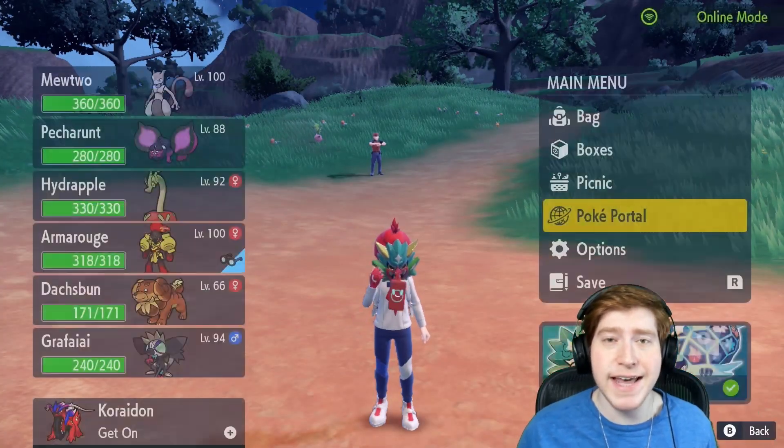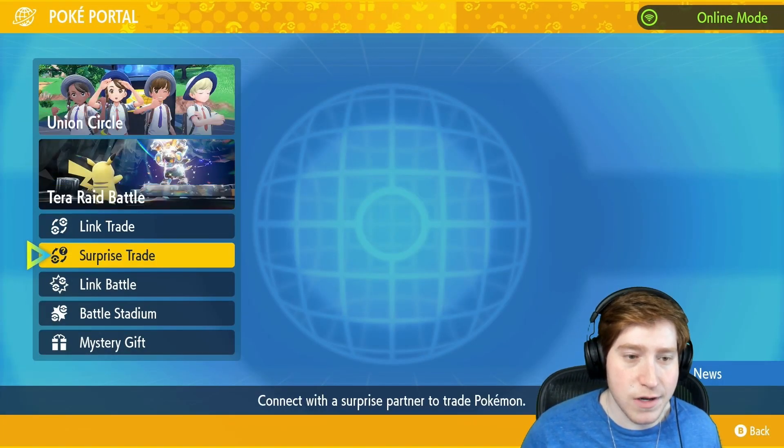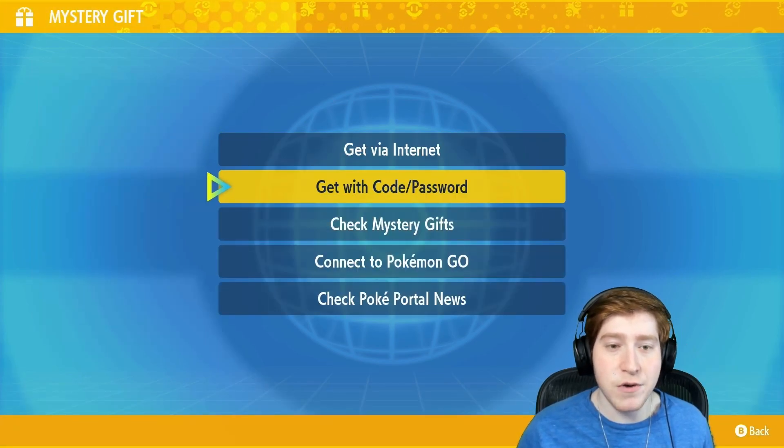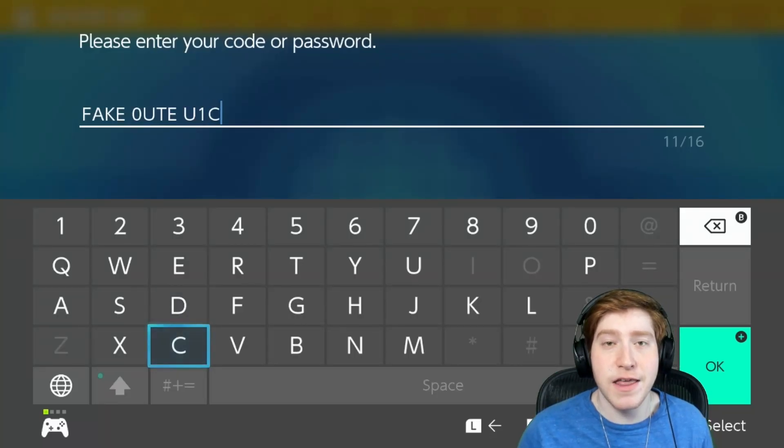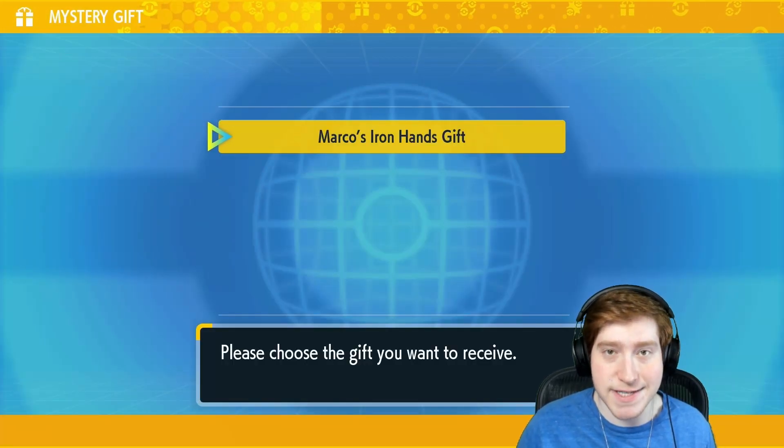With that being said, press the X button, go to your PokePortal, and from there we're gonna go all the way down to Mystery Gift, get with code and password, and type in this code — Marco's Iron Hands gift. There we go.